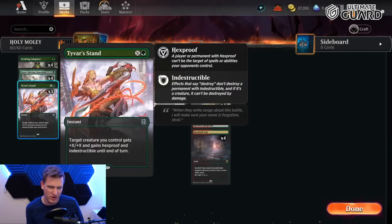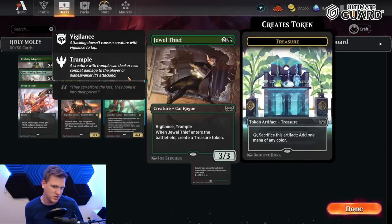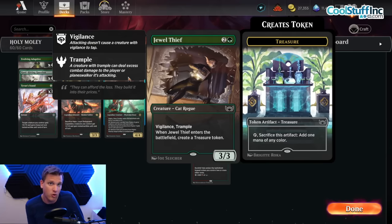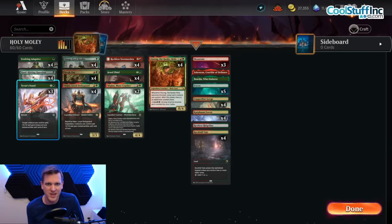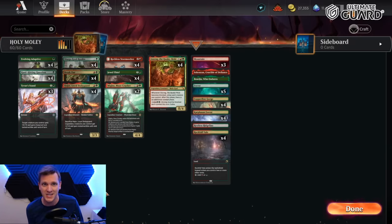It's kind of removal. It also dictates that we run Tyvar's Stand and Hard Hitting Question, which is why we run Jewel Thief — when Jewel Thief comes out you make a treasure. If you can double spell on turn three by both getting a body on the board and removing something or making it indestructible, that can help turn the tide against those pesky aggressive decks that are everywhere.